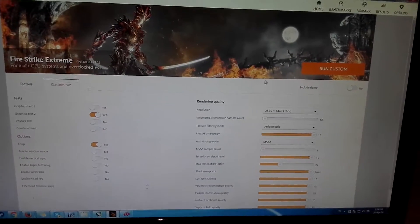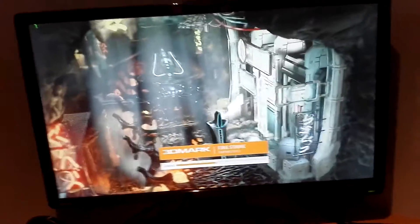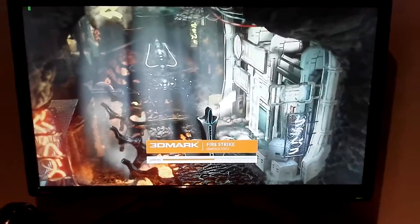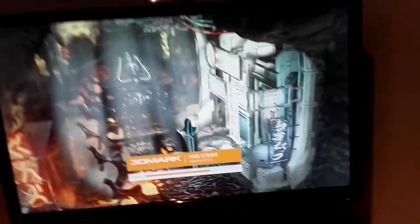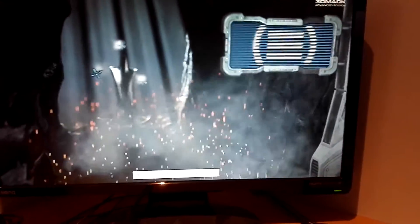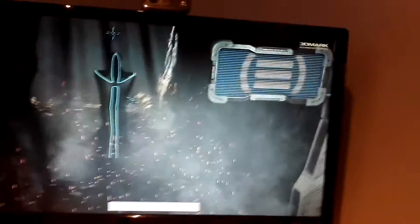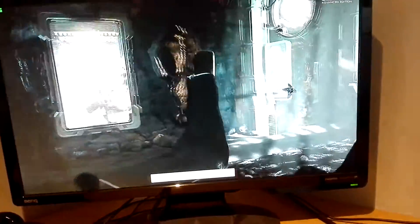Firestrike Extreme again — I also changed to graphics test 2 because it's a bit longer. I'll loop it for another 10 minutes and then check the results. Still 1000 megahertz core clock and 500 megahertz on the HBM memory. If my theory is right, it should stick to 1000 megahertz, although the temperature should be higher because higher core clocks mean higher voltages and higher temperatures as a result. But the core clocks will be 1000 megahertz if I'm right — if I'm wrong, it should throttle. We'll see.